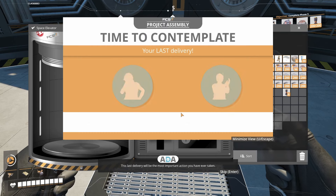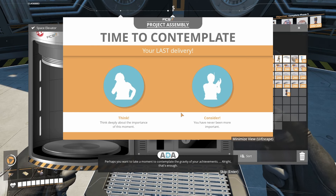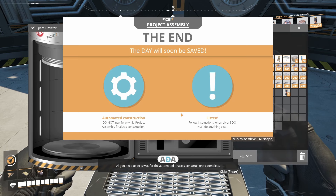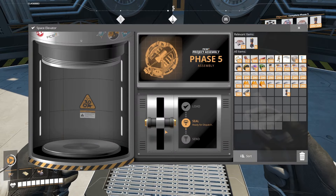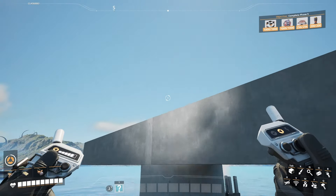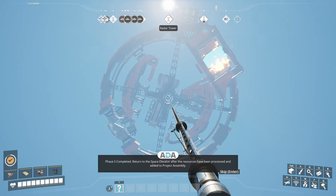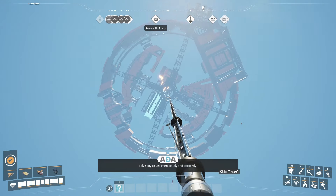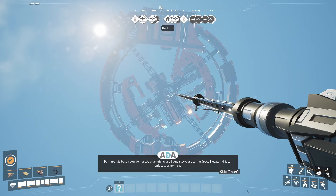Here's another presentation from Ada. This last delivery will be the most important action you have ever taken. Perhaps you want to take a moment to contemplate the gravity of your achievements. Moment taken. All right, that's enough. This is the end of the save the day program — all you need to do is wait for the automated phase five construction to complete. Simply throw the lever and further instructions will be supplied when relevant. I think I'm going to get a nice spot to watch it from. Off we go. Phase five completed. Return to the space elevator after the resources have been processed and added to project assembly. Launch can then be initiated from there.